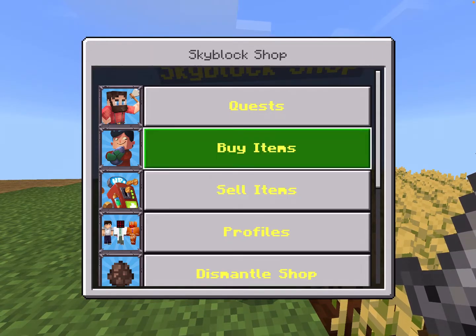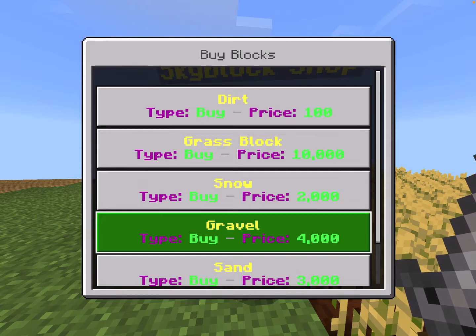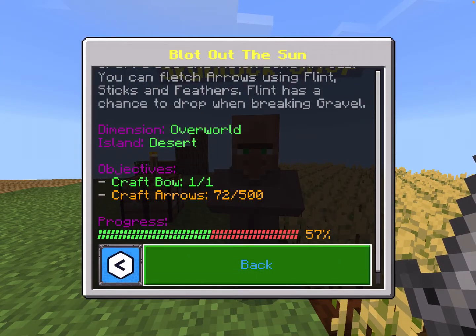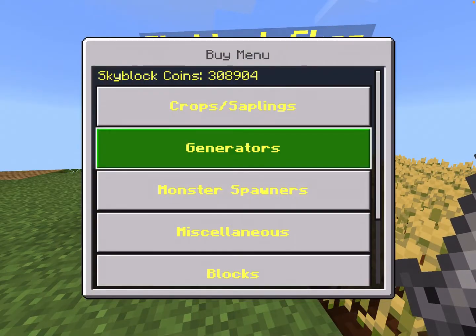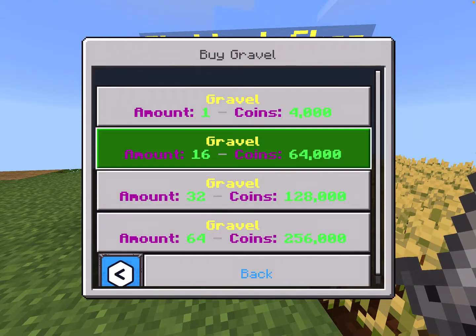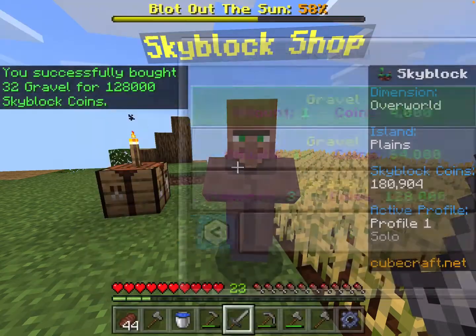The reason we need all this money is because we need to buy gravel for a quest. If we go here to blocks, gravel costs 4,000 coins. And if we go to quests, we need to get a lot of gravel to get flint so we can craft arrows right here. Let's go ahead and buy some gravel — we'll spend 128,000 coins for 32 gravel.